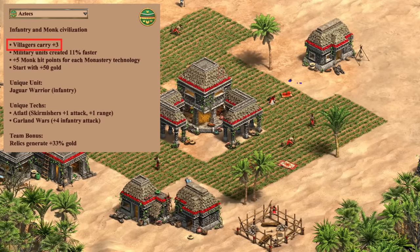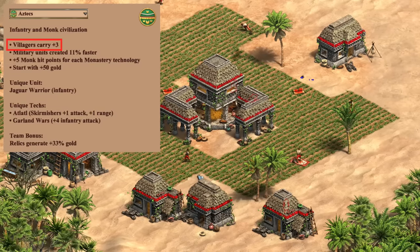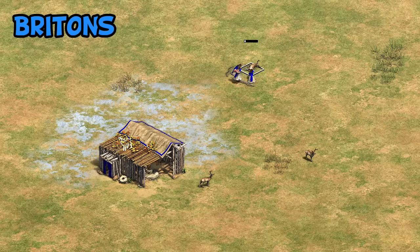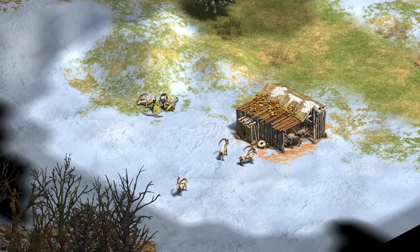As we all know, the Aztecs start with three extra carry capacity on their villagers. While this is good for collection rates on basically any resource, one fact you may not know is this has a big impact on milling deer. Having plus three carry capacity means three villagers can carry all the meat from a deer in a single trip during the Dark Age, after which they'll immediately start hunting a new fresh deer. For a generic civilization, three villagers end up taking two trips instead, leading to a lot more wasted walking time. Thanks to this bonus, Aztecs are in fact one of the only exceptions where three villagers are better than four when milling deer.